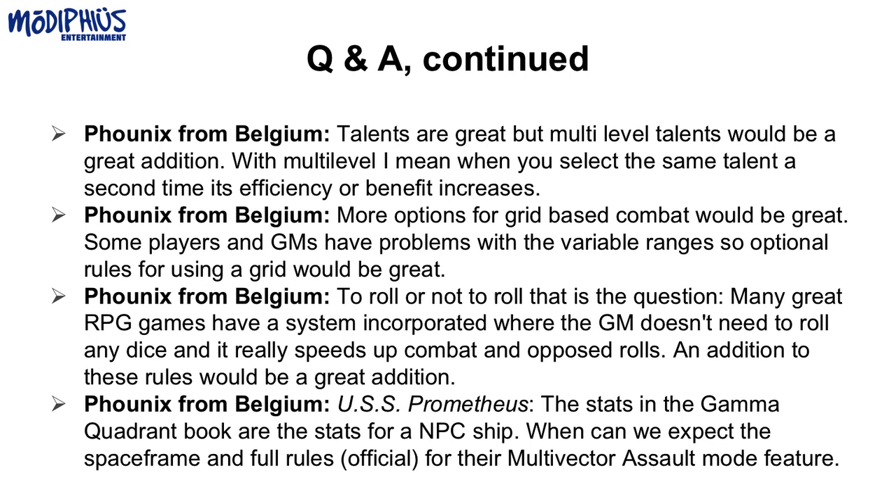On the Prometheus: the stats in the Gamma Quadrant book are for an NPC ship. The Prometheus entry did include a sidebar about the multi-vector assault mode, and I think that's sufficient. It was a space frame seen in one episode. There are no plans to create an official space frame for it beyond what's in the Gamma Quadrant book — you can take what's there, break it down into a space frame, adapt it for your use, and the sidebar covers the multi-vector assault mode rules.